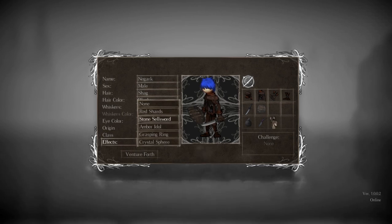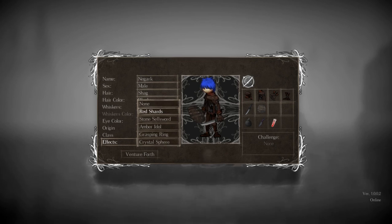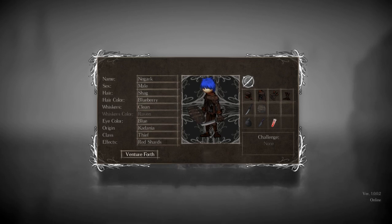It looks like we can start with some items. Red shards looks like healing potions? Yeah, those look like healing potions. So I'm just going to go with what I know, which seems to be healing potions. Venture forth.